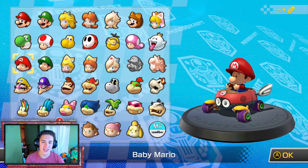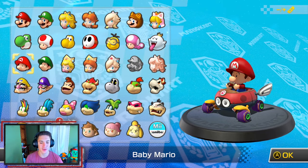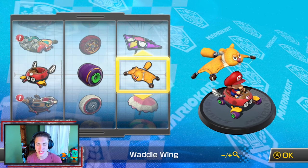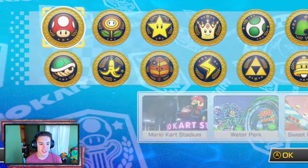We're doing the Banana Cup today, and we're gonna be using Baby Mario with the Bitty Buggy, the Cyber Slick wheels, and the Waddle Wing glider.